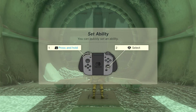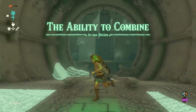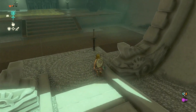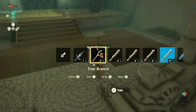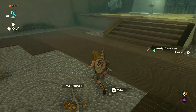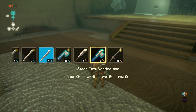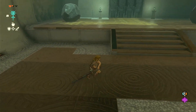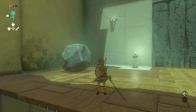Bye then, Roro. Goodbye trusty tree branch. Equip the rusty table. That's equipped. Fusing a boulder to it, and then smashing through that door again. Very complicated this one.